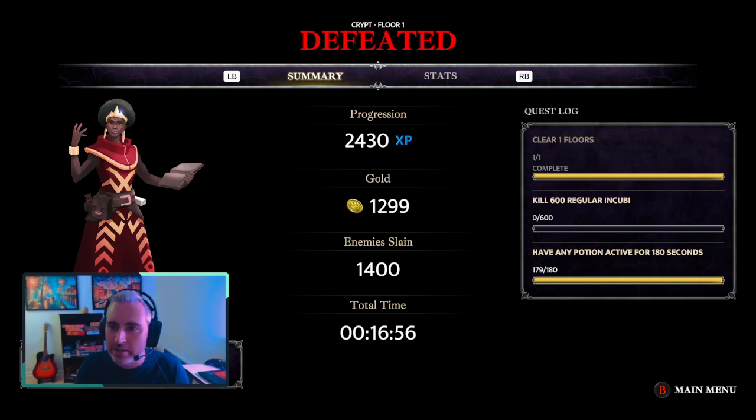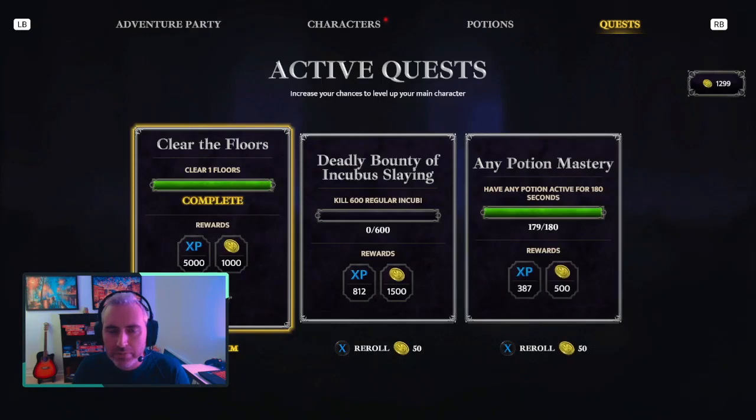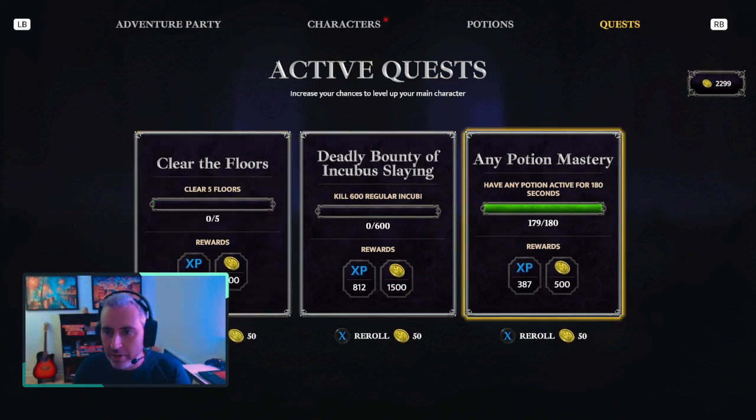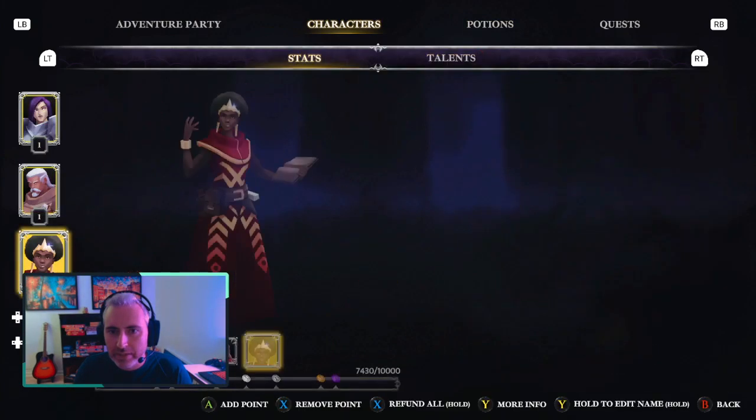If I completed quests, we can see the quest log. So I'm gonna go back to the main menu here, where it brings me straight to the quest, and I can see the clear first floor quest that has been completed, which gives me 5000 XP and 1000 gold — which is great. And I am one second away from having a third quest with an active potion.